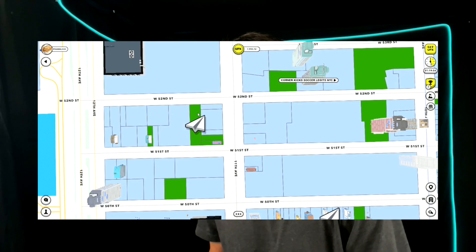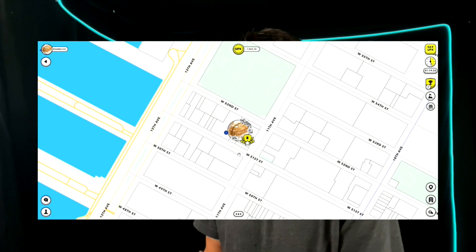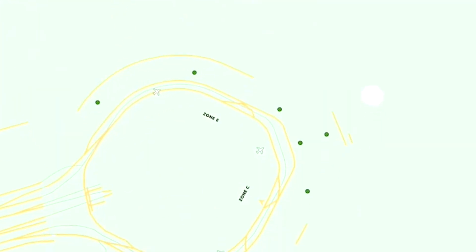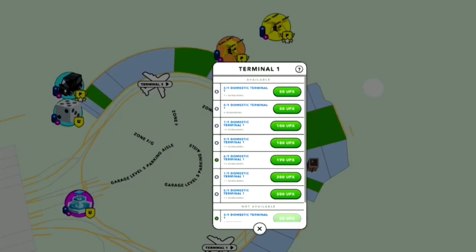You use things called sends to move your block explorer. If you want to visit a dev shop, for example, you'll use sends. What happens if you're not in the same city as where you want to be? You'll use a plane, train, or a bus. Planes are a bit more expensive than trains or buses, and trains and buses will take longer but they're definitely cheaper.